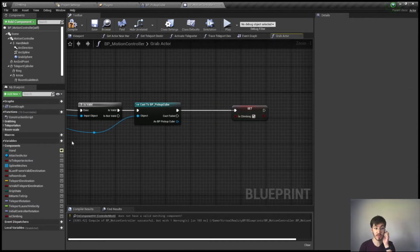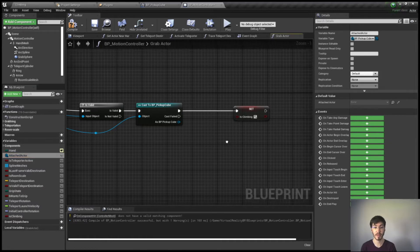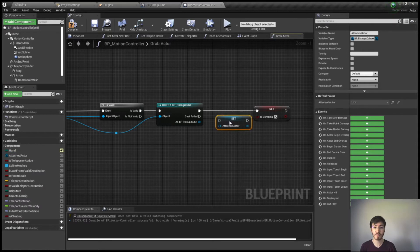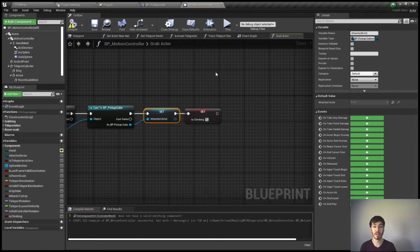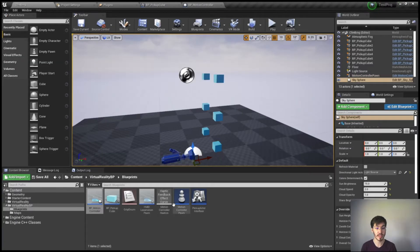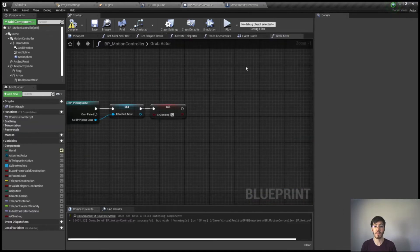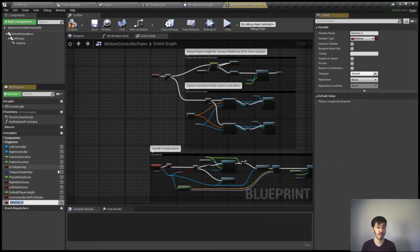The other thing we're going to want to do is grab our attached actor variable — I'm going to specify this as a BP pickup cube type to make sure we are in fact using that. We change the variable type and then we set our attached actor to the BP pickup cube we grabbed. We also need a reference to the motion controller pawn, since that's the root of our character and the part we actually want to move around as we move our hand.